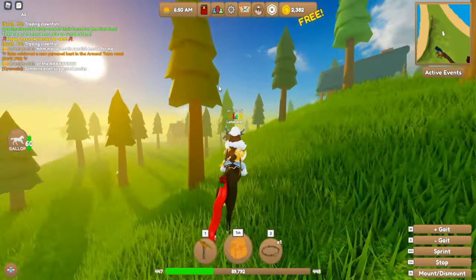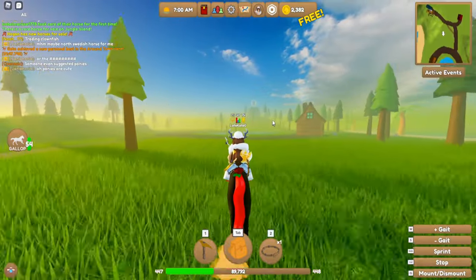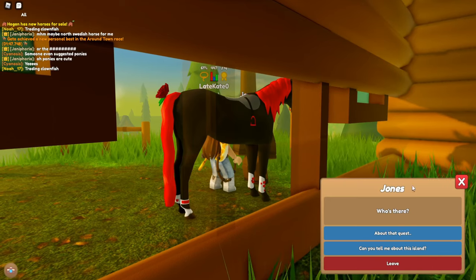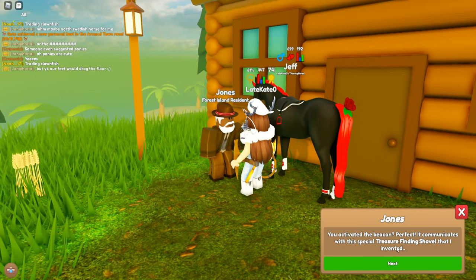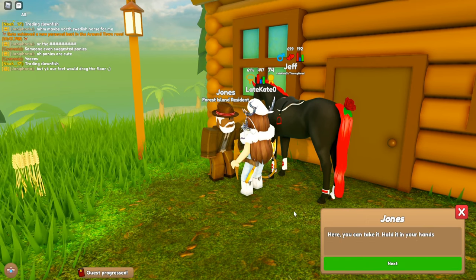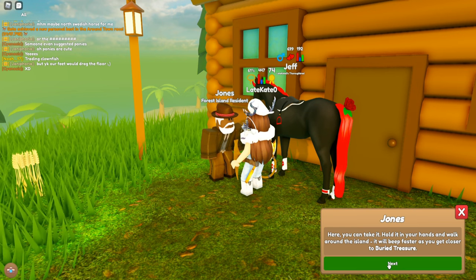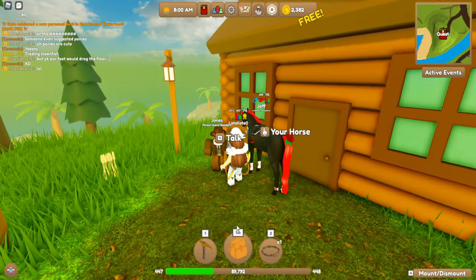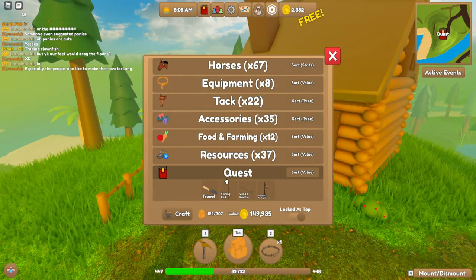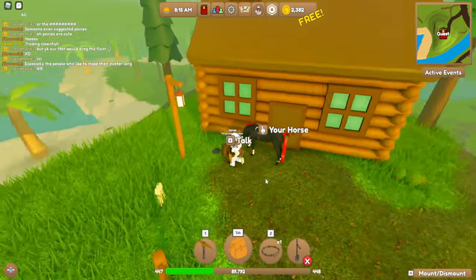After that, it's going to want you to go talk to this guy again, so go all the way back to him on Quest Mountain and talk to him. He'll say something like: 'Okay, this is a special treasure-finding device that I invented — you can take it, hold it in your hands, walk around the island, and it will beep faster as you get closer to buried treasure.' After this he gives it to you. You'll have the treasure finding shovel, which is used to locate and dig buried treasures.